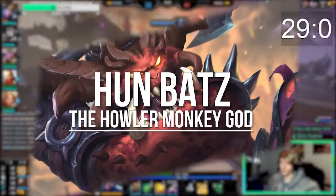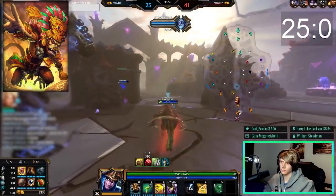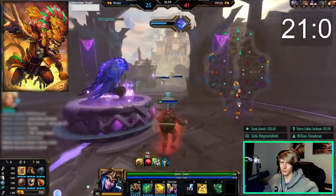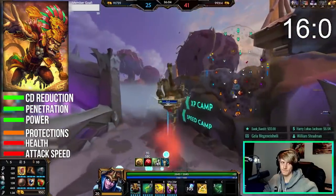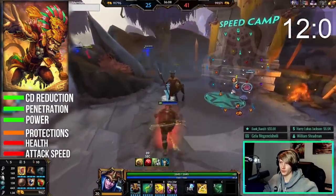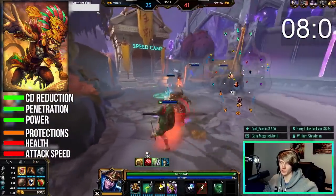Hun Batz is ability-based and plays largely around his ultimate. It's one of the most powerful ults in the game and defines his playstyle. His base kit can hold its own too though, and his best stats are power, penetration, and cooldown reduction. He can sometimes make use of defense but won't need attack speed. The best way to play around Hun Batz is to minimize the value of his ultimate by not grouping up and saving your CC immunity abilities or relics for it.